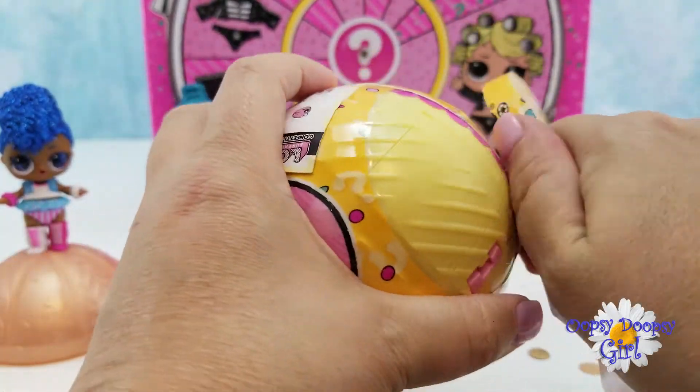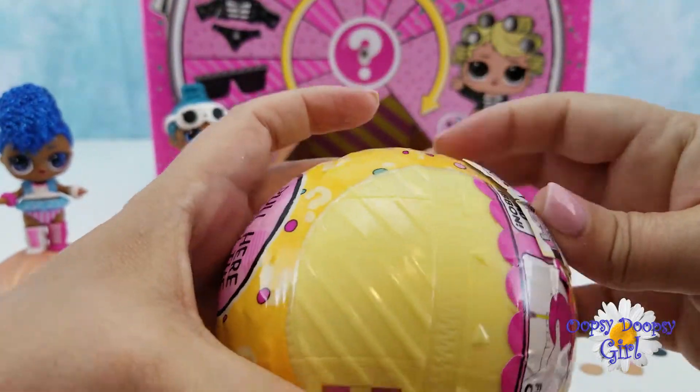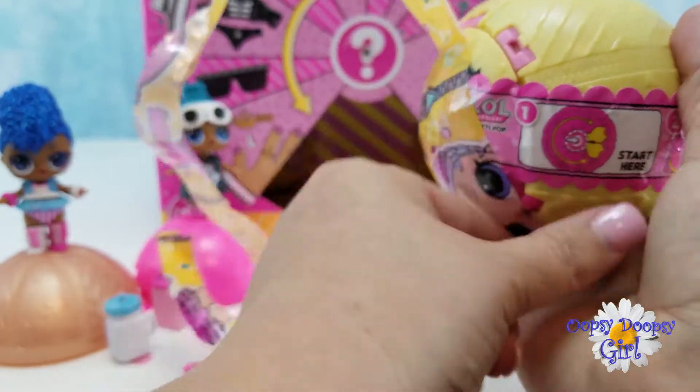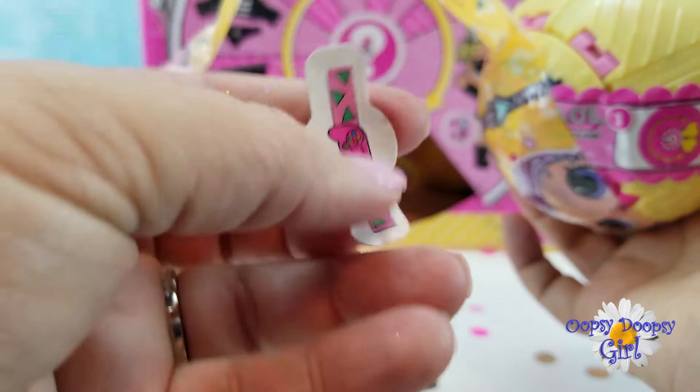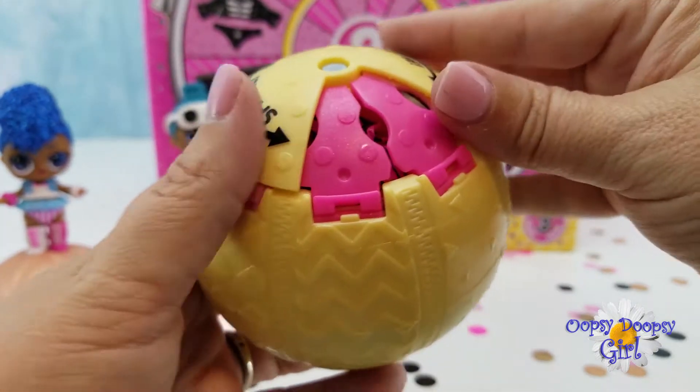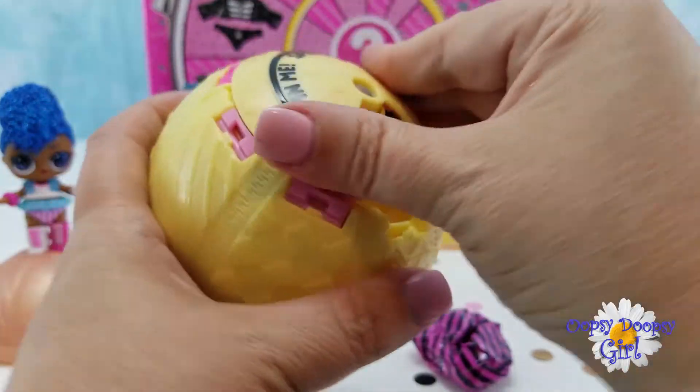We have a fun yellow ball this time. And here is our sticker sheet. There's our ring — really cute, upside down, it's a game pad. Okay, let's open up these doors. Blind bag number one.